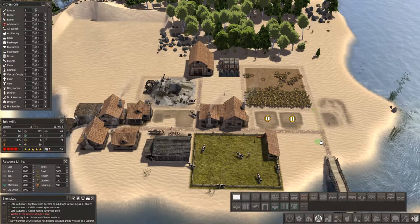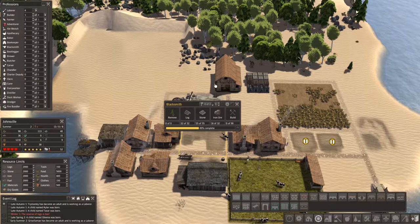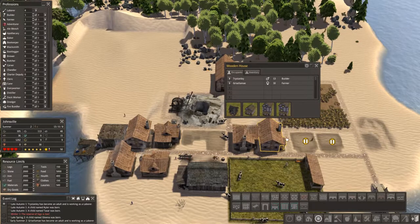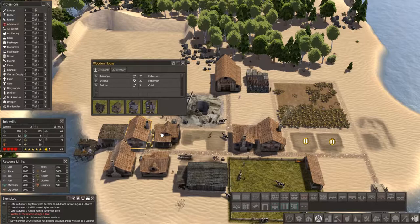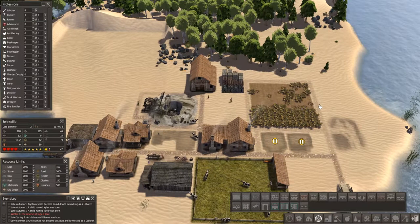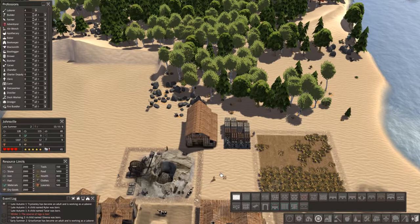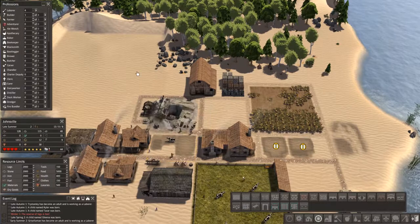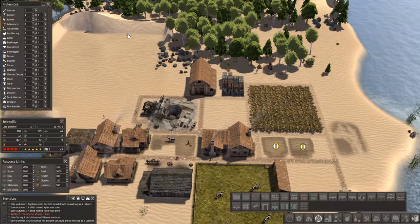Put a road in here. Alright, they're working it. I don't have a builder — let's build this. Do we have anybody ready to move? We have a 16-year-old but we don't have anybody else to move in with them. We'll give it a couple years. Let's put a road in front of this too. Let's get this done quickly — do we have enough for the dairy? 14 stone — yeah, we got enough.